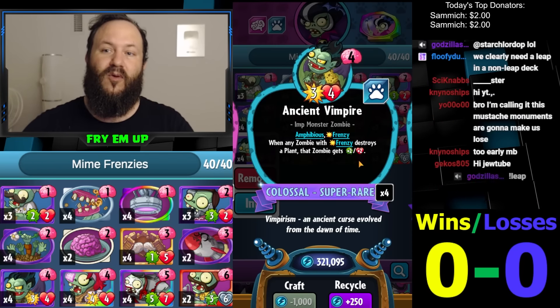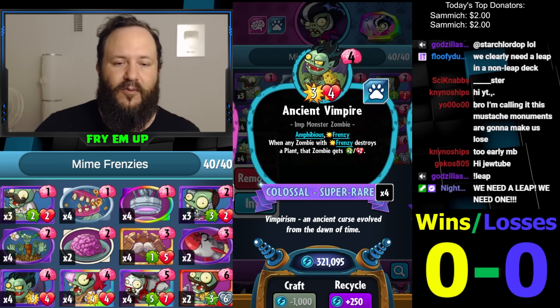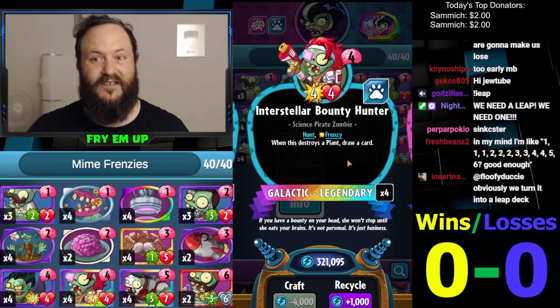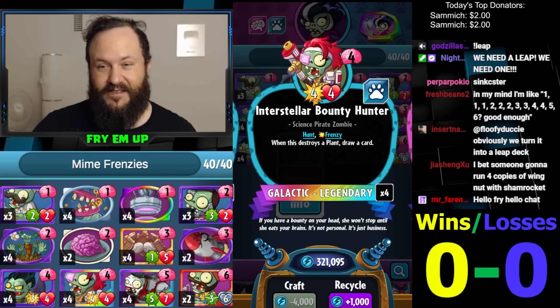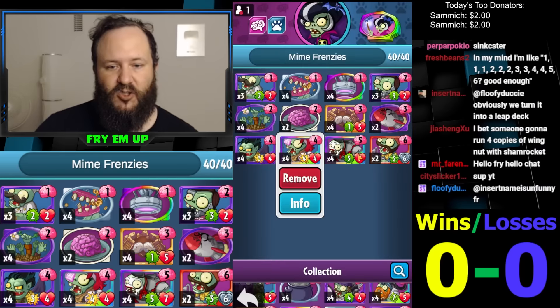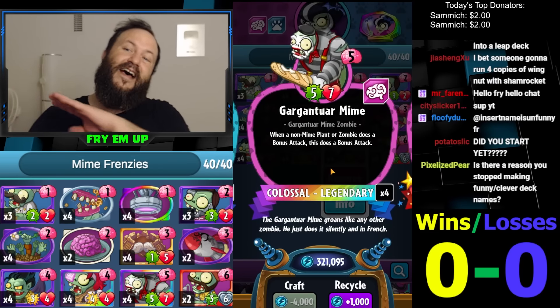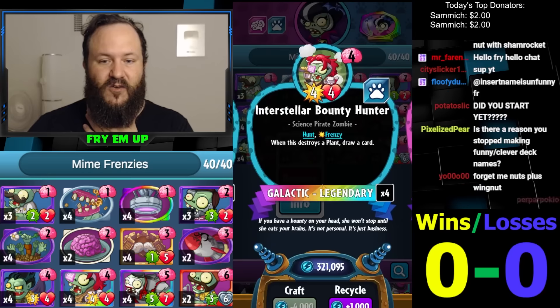The Ancient Vampire will grow every single time it kills a minion. Hopefully there will be some minion on the board you can take advantage of. The other is the Bounty Hunter, which draws a card every single time it kills something. The important thing is that these have Frenzy, and when a Frenzy ability activates it triggers the ability of Mime Guard, which does a bonus attack anytime anything else does a bonus attack — including the extra attack from Frenzy.